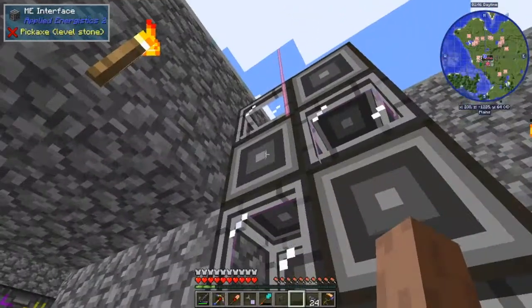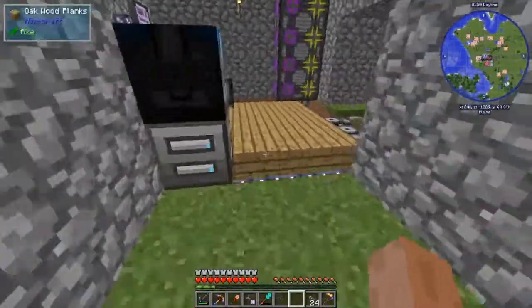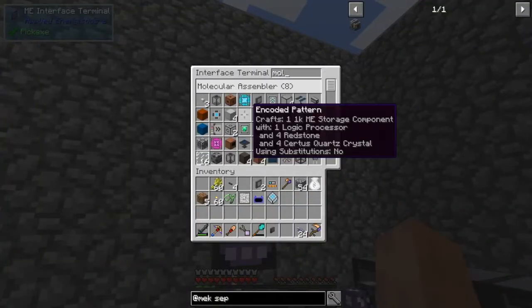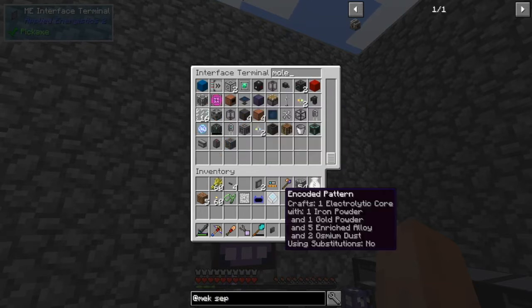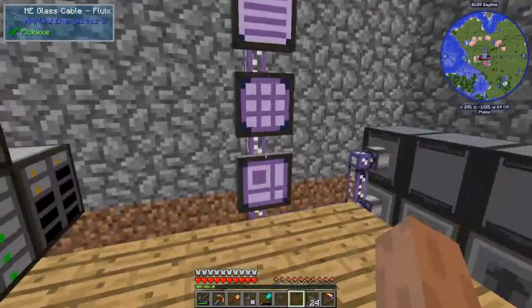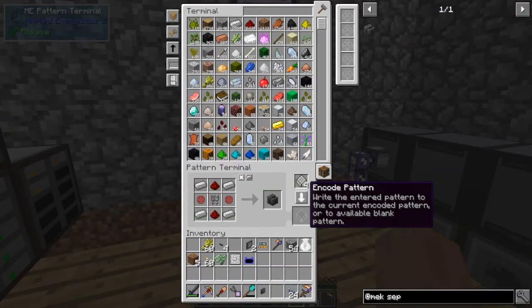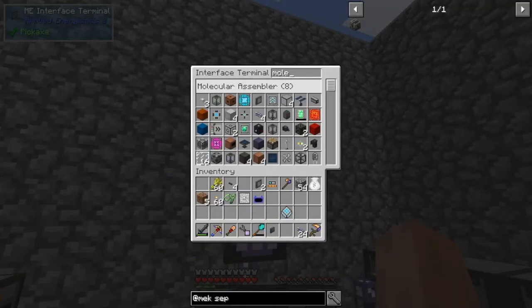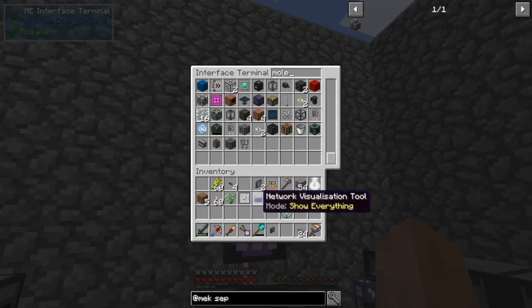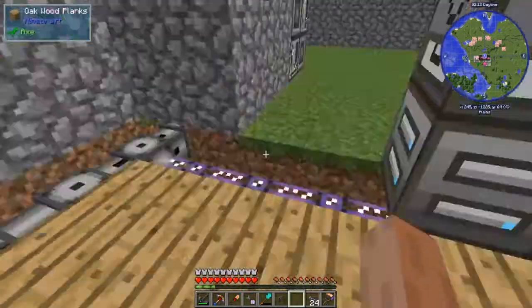I'm gonna have to use the pattern terminal because I clearly don't have enough. I only have like one more space. The only reason why I'm doing this is to get a jetpack because I really need it to set this place up properly, just to hover and stuff.